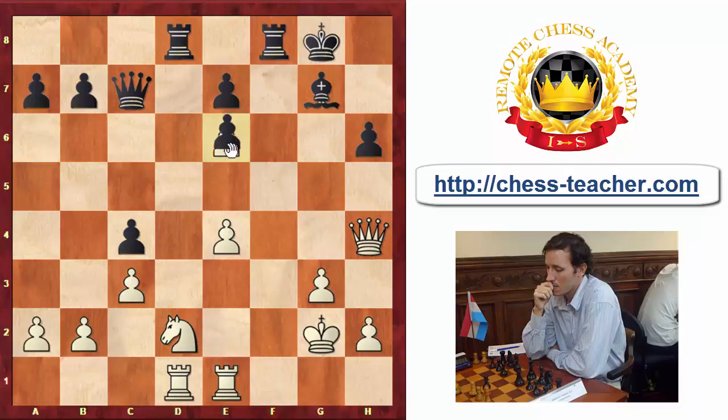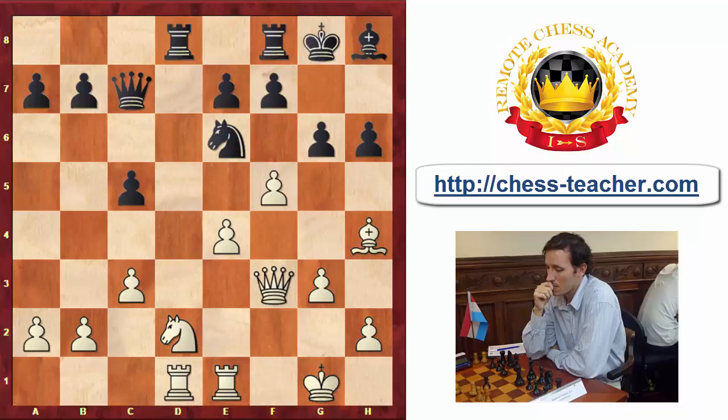After King g2, Black played f-takes e6, and the position is kind of balanced but complicated — White has a better pawn structure but Black has very active pieces and rooks on open files. The position is between balanced and slightly better for White. What I want to highlight is the move g5, which was a very interesting move — at the end of this variation it is Black who got more active instead of White.